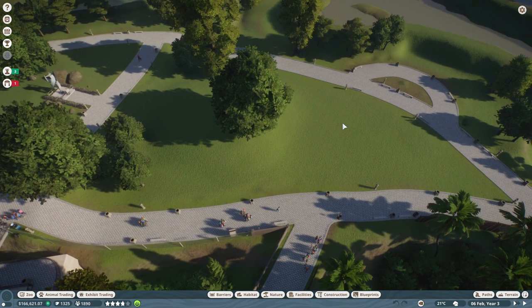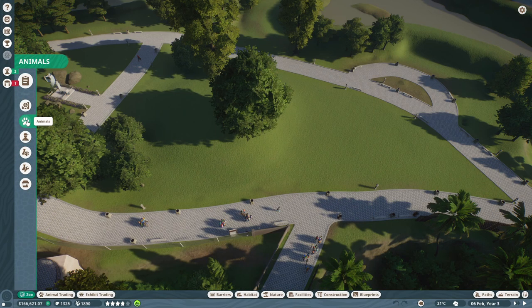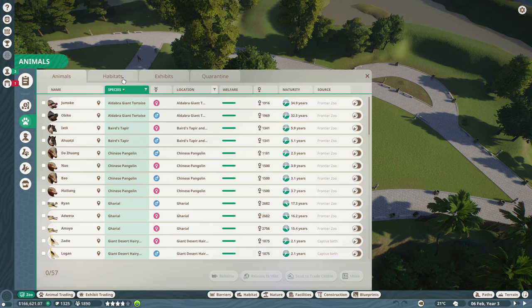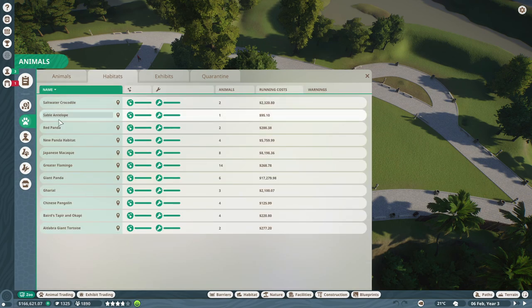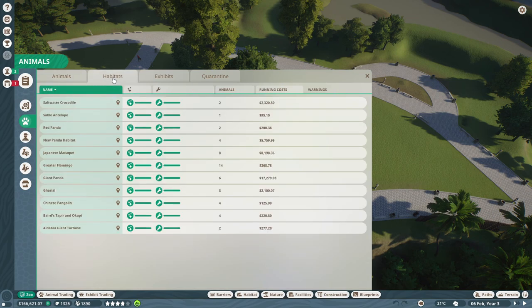I wanted to see which animals we have, so we go to Animals and then to Habitats, because that's the easiest way to see them — in the overview it's a bit overwhelming. So we have crocodiles, antelopes, pandas, red pandas — we didn't even go to those, we should check them out. We also have macaque, flamingo, more pandas, gharials, and pangolin.